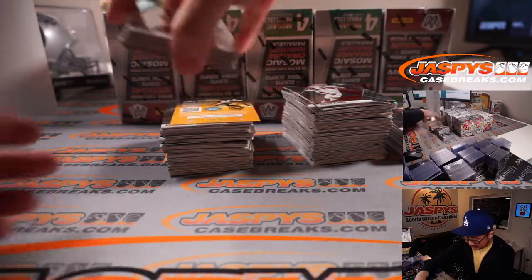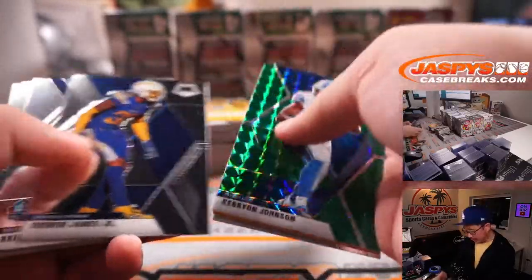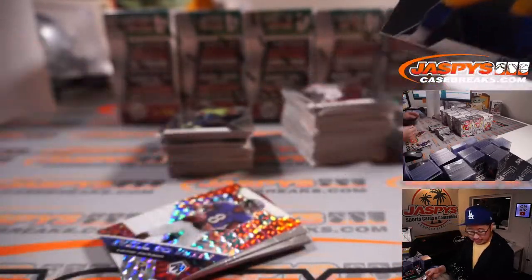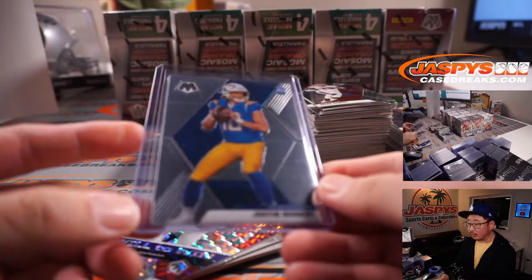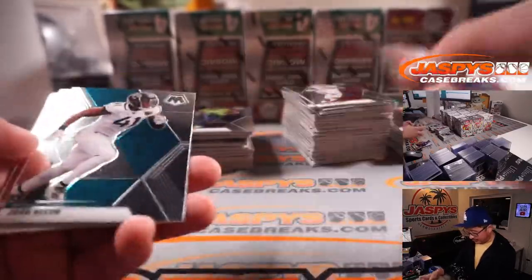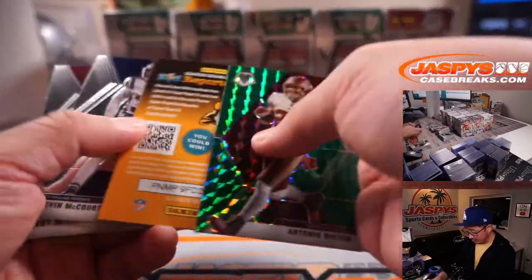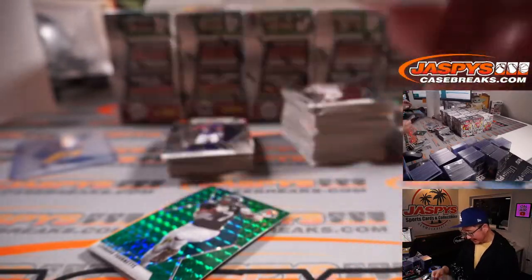Here's the first five boxes of Mosaic Blasters. The green parallels aren't numbered, so I'm going to flash by them, but they will ship because they are parallels. Vet commons like that will not ship, but Justin Herbert base Mosaic will ship — AFC West, Robert. These are inserts so they will ship. All of them add up value-wise. There's Antonio Gibson rookie green, and our first autograph is Marcus Davenport.